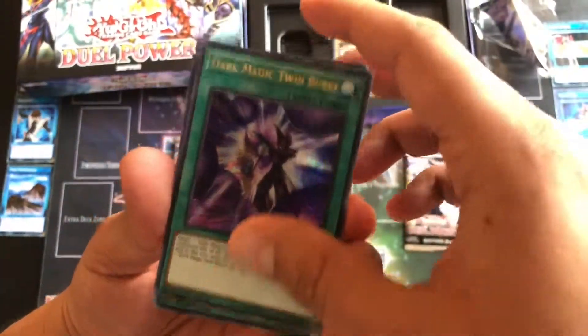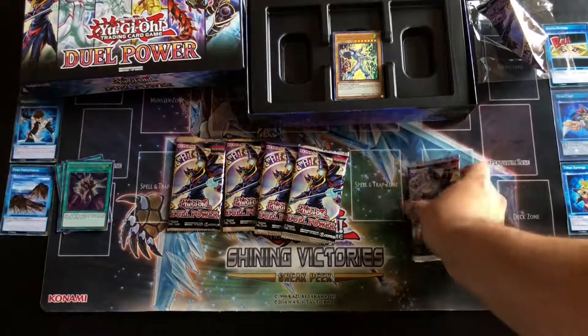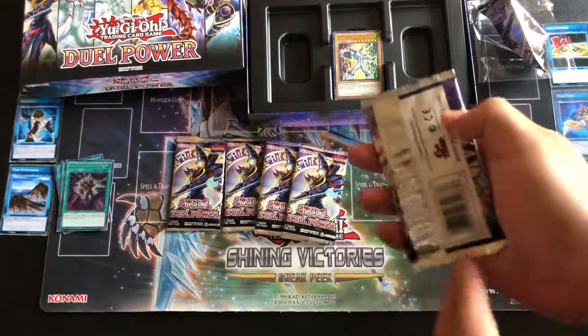Dark Magic Timber was the top cut. Remember Infinite Impermanence — trap card. Evenly Matched.